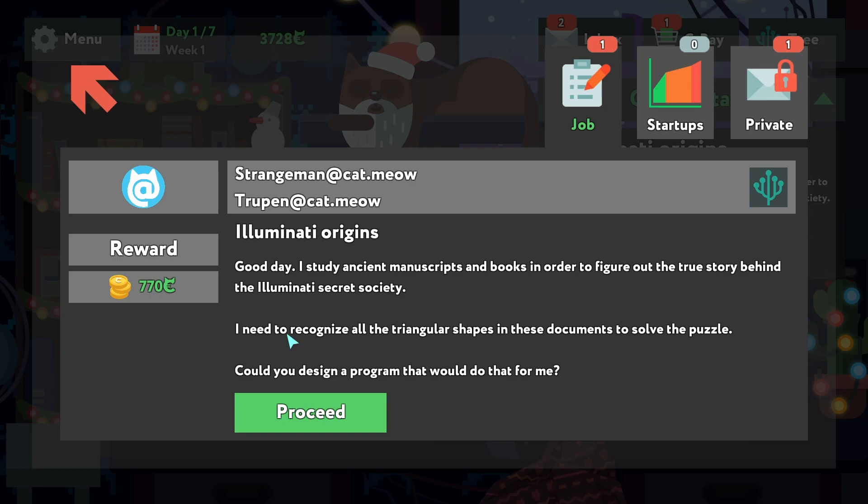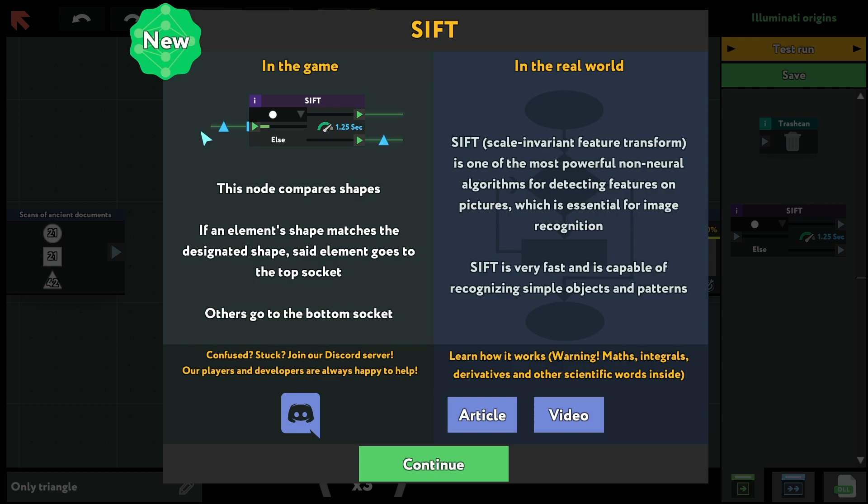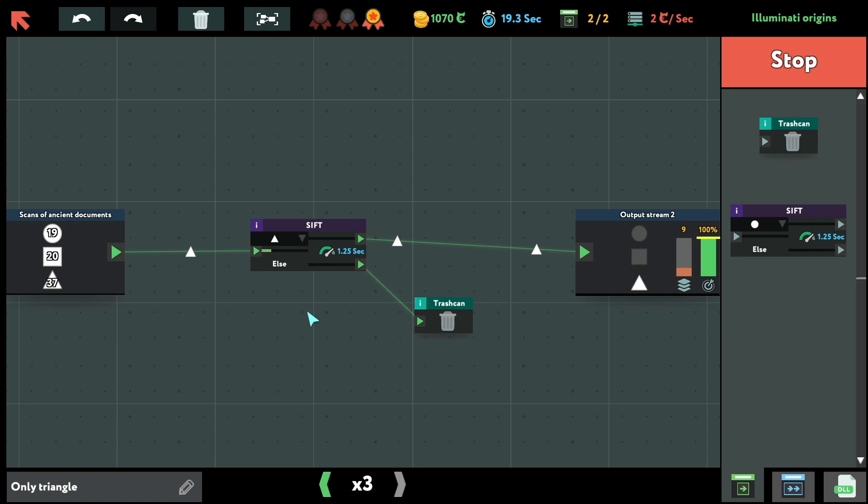There's some problem with manuscripts and books — we'll work with triangle shapes in documents to solve the problem. This simple node takes different shapes as input. If the shape matches, it goes to the top; if different, to the bottom. It's similar to the 'if' statement in normal programming. Triangles go there, trash can, test run.